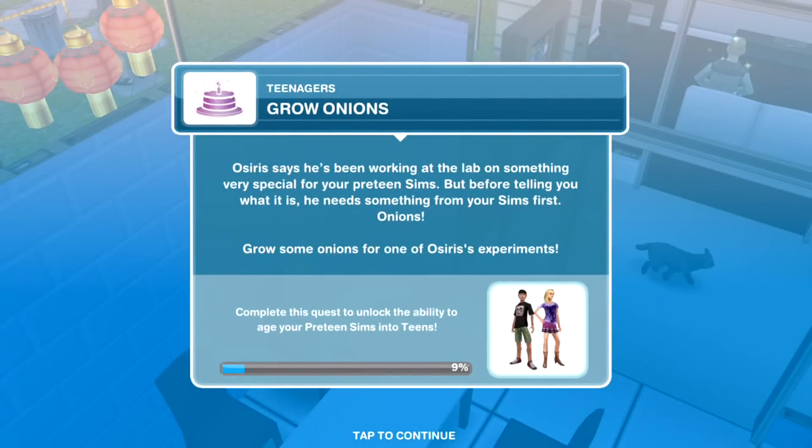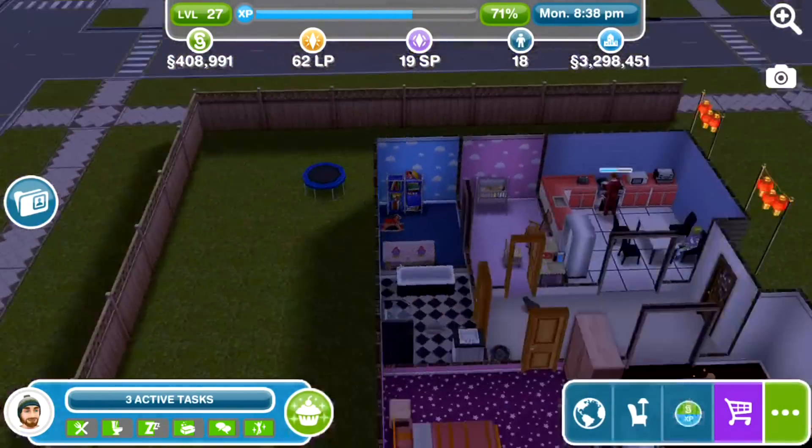The next thing we need to do is grow onions. Osiris says he's been working at the lab on something very special for your preteen sims, but before telling you what that is, he needs something from your sims first — onions.